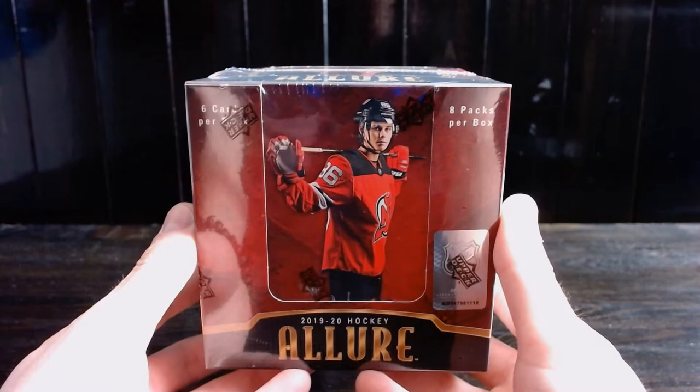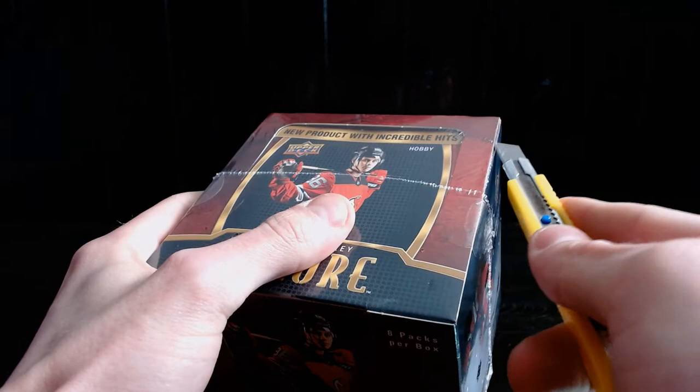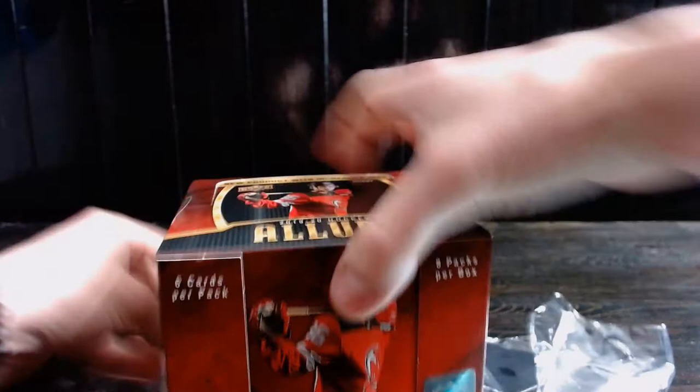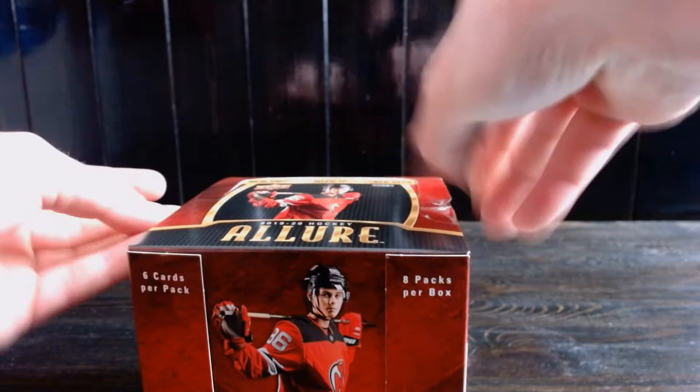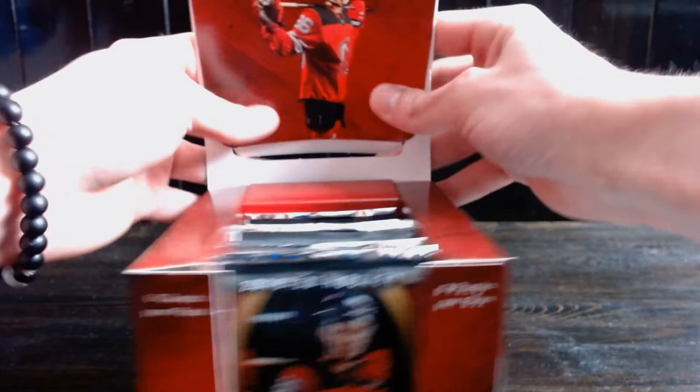Connor here from Three Guys One Puck, and today I'm breaking a hobby box of 2019-2020 Allure. We do have the overtime pack too. We have a new background in this video — we're just trying to mess around and see what works because the focus was off due to all the stuff going on in the background in our previous videos, so we'll see how this works and how the camera looks.